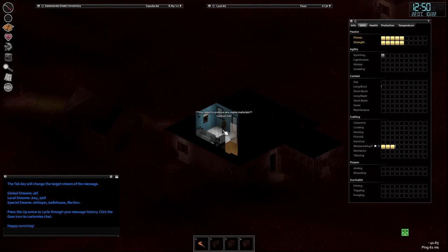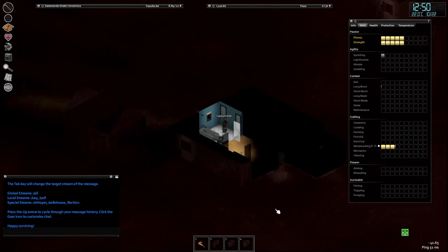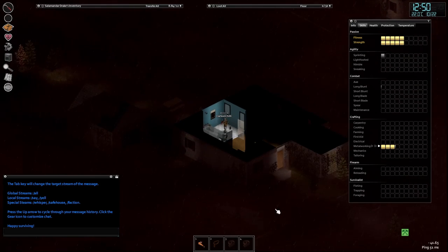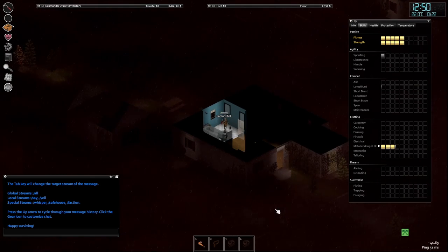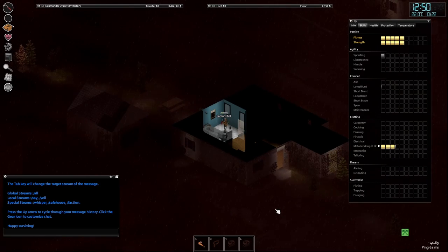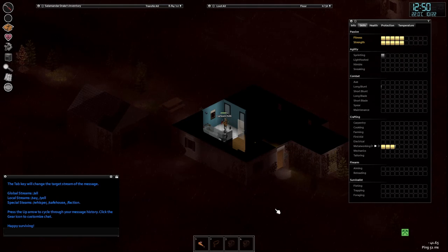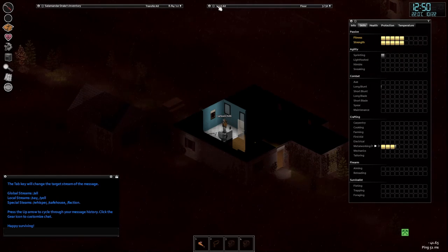I do believe I have another propane torch in the house somewhere, but exactly where I'm not sure — maybe it's in my backpack in the box outside from my previous incarnation. I think this is about the 15th or 16th character I've had on here.